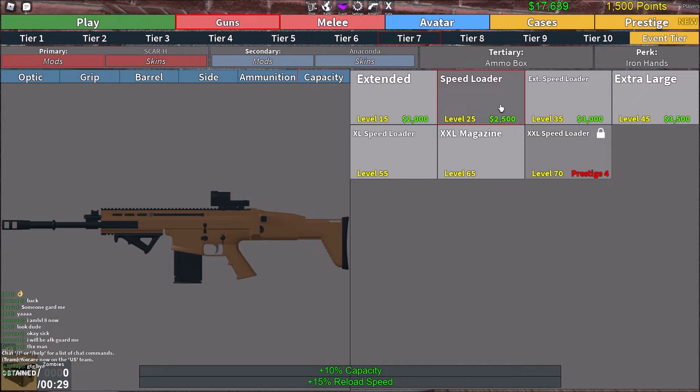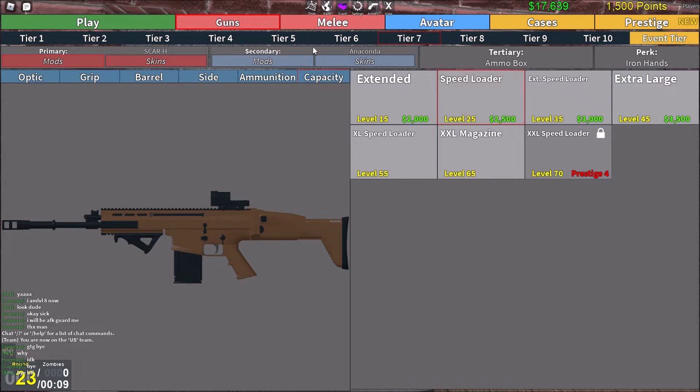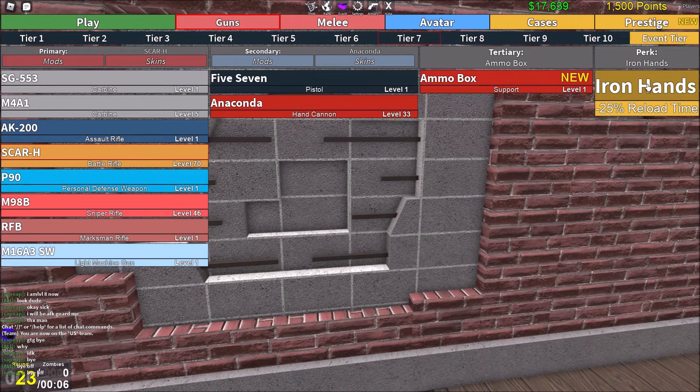And for capacity, I am using speed loader, which has around 20 bullets. I would recommend using an XL speed loader if playing on a harder difficulty. But for me, I'm playing on normal and I think speed loader does it fine — it just depends on your difficulty and how you play. We also need to get iron hands to lower our reload time to be the lowest possible, then this will actually work the most well. So let's get into the gameplay.